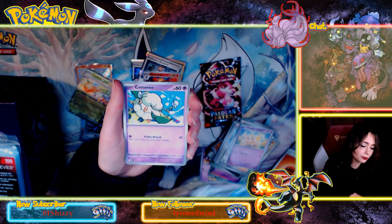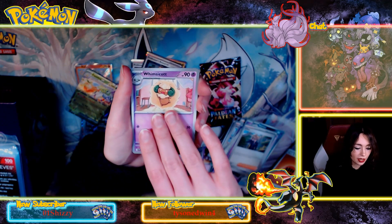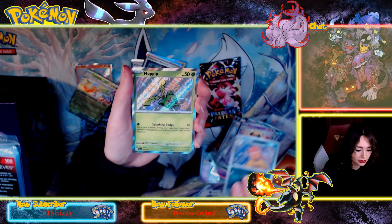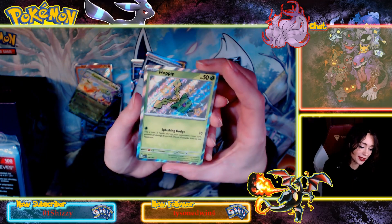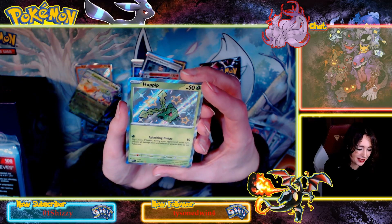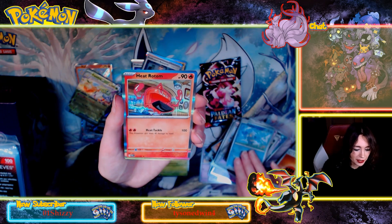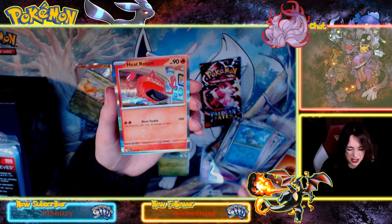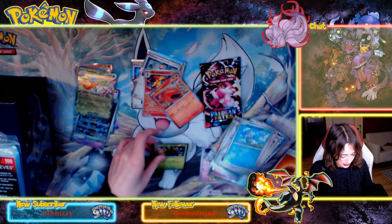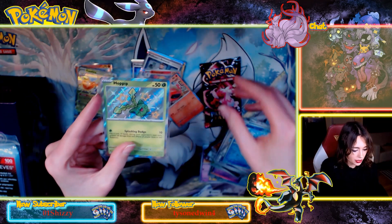Fido, Haunter, Cottonee, Clive, Whimsicott, Scrafty, Hoppip — oh, that one's cute, I love that one, I like that one a lot. That works really well color-wise. Frigibax and Heat Rotom. Heat Rotom — beautiful. This one's really nice though. The green and the green just works really well together, doesn't it?